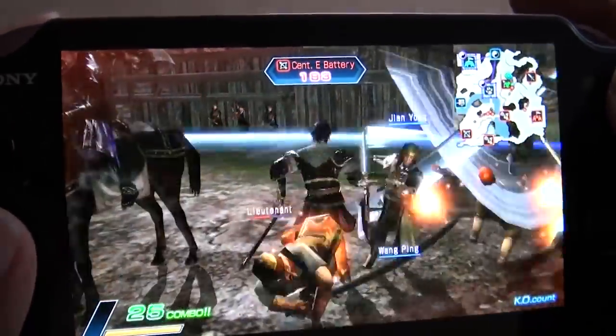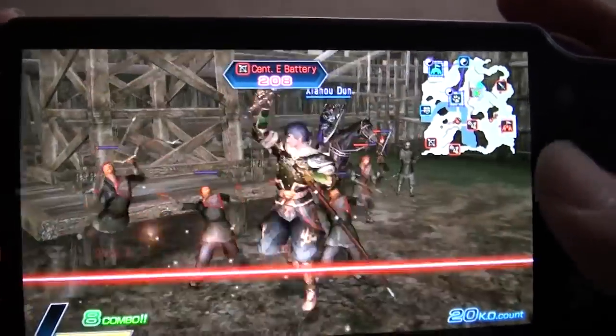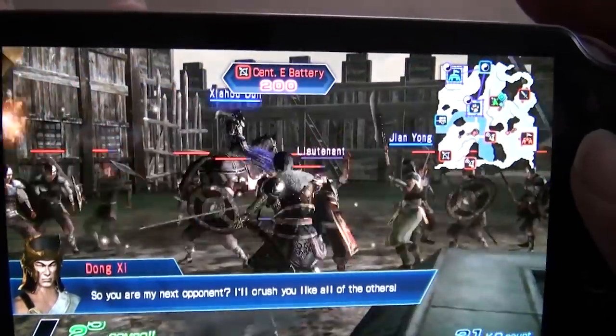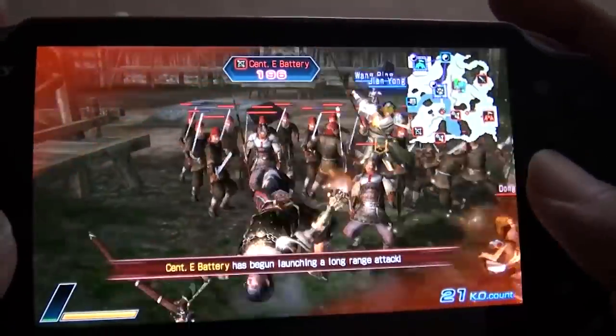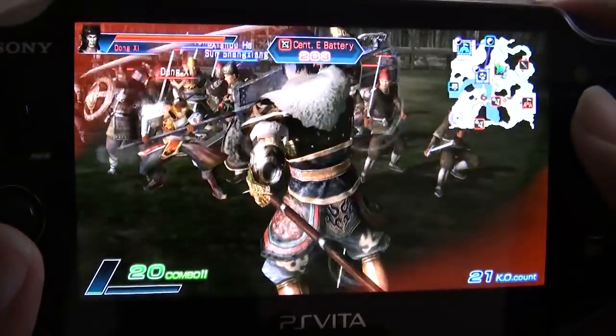This game basically has two game modes of play: story and conquest. Both use the same Empire style of conquering the land. The story is pretty interesting because this time you don't choose a faction right away — you actually play in stages, and whether you play as Wei, Wu, or Shu is not your choice.